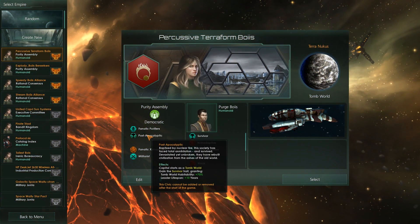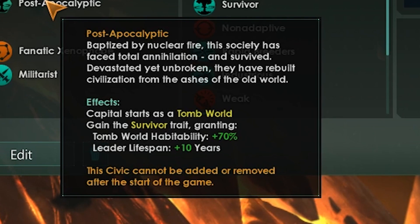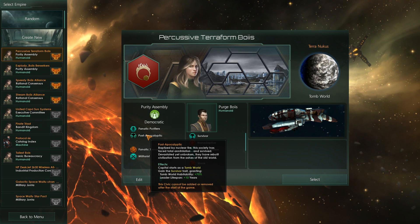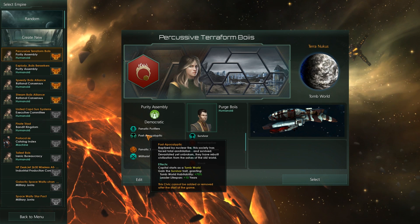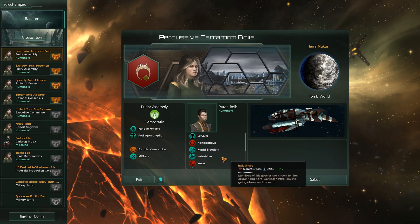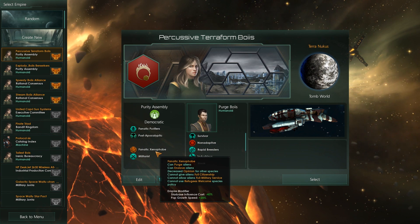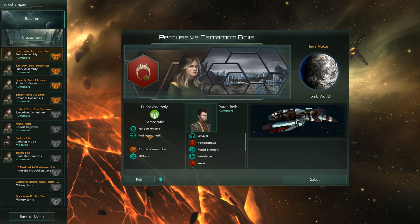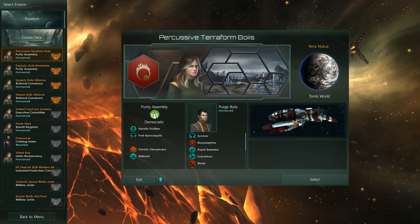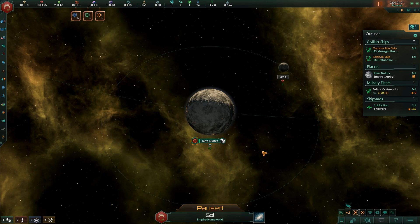Secondly, we are post-apocalyptic, which means we start on a Tomb World. We got a bunch of traits that basically allow us to live wherever we want. Fanatic Xenophobe and Militarist, just for the actual bonuses for Fanatic Purifier. And the best possible ship: the reptilian model. Here we are at our capital world, Terra Nukas.